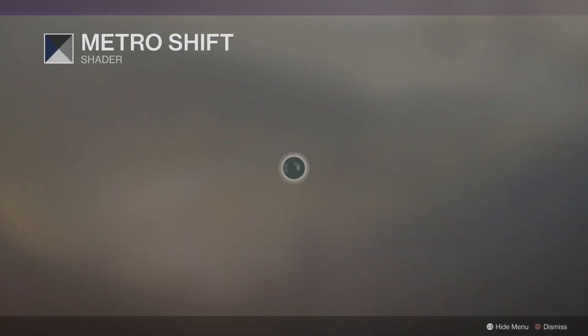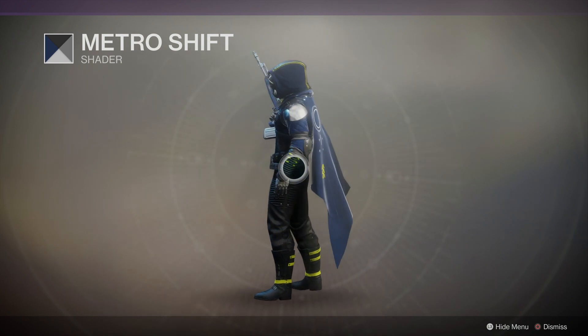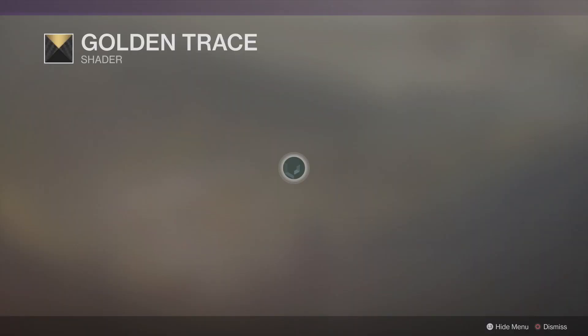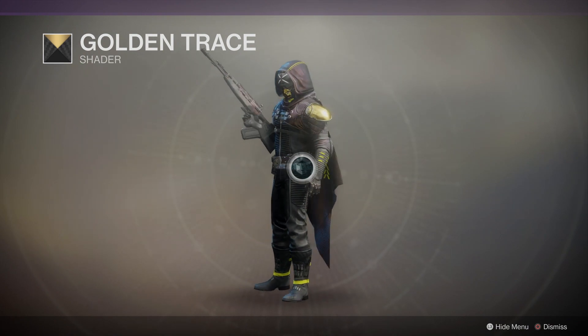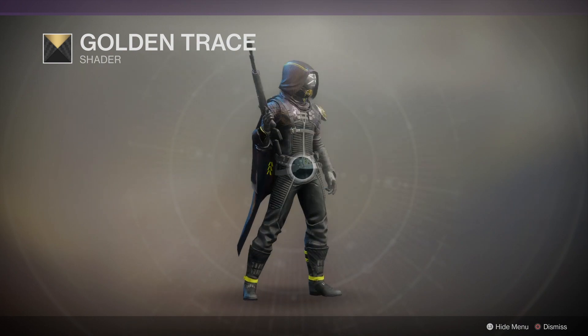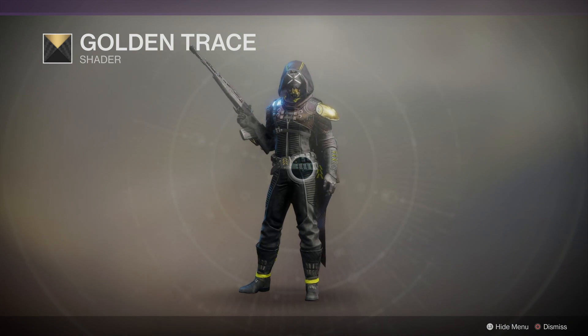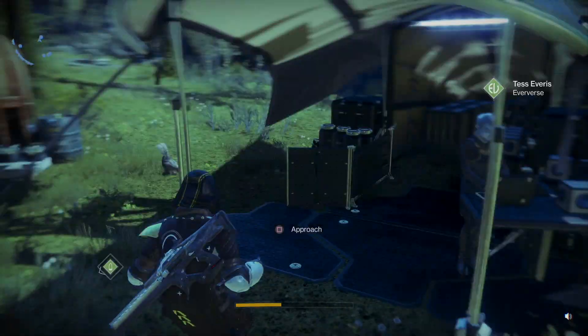The Metro Shift shader looks pretty damn good too. This is probably the worst armor set to show any shader on because the armor is so bad the shaders don't improve it that much — but still much better than the default brown. The Saturn shader is what I wear most of the time. I've got Golden Trace on the Road Complex set, on the Dragon Shadow exotic piece, and on the Errant Knight arms. The Errant Knight arms will be a slightly different shade in that video because I've been wearing them separately — the arms are the only piece from Road Complex I don't have.